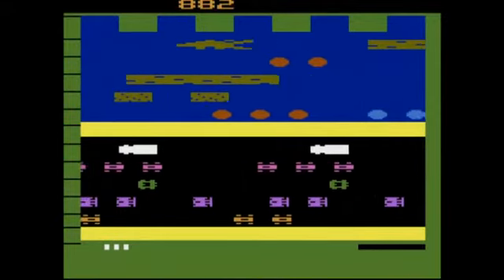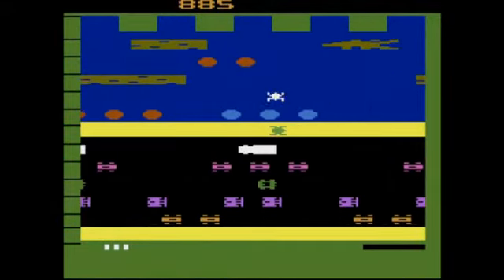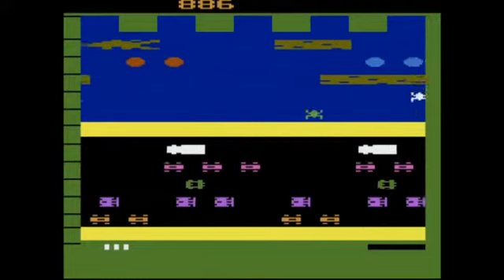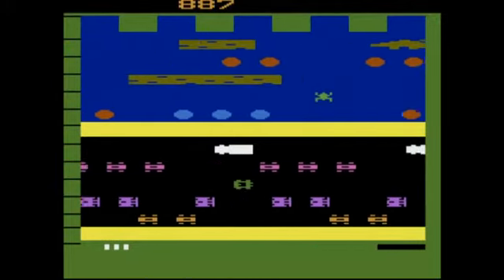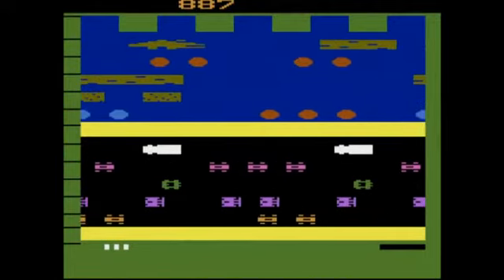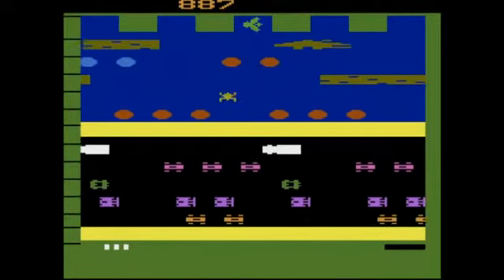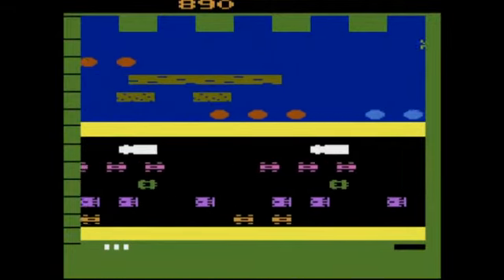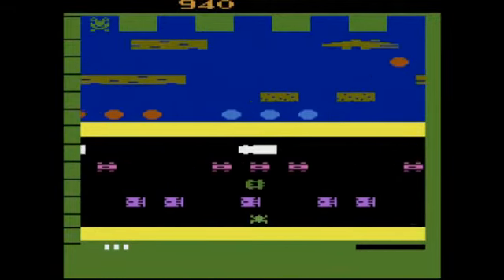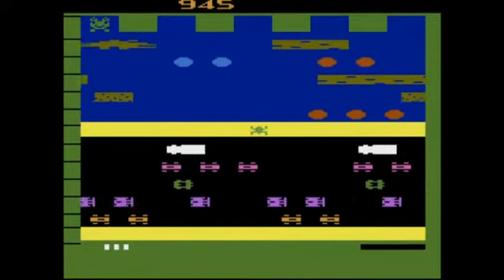Frogger is an amazing game for the Atari library. As you can see, there is a little flickering in the riverbank, but it's not so much and it doesn't harm the game — similar to Berserk.